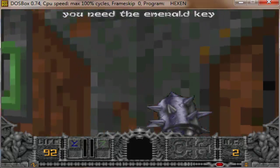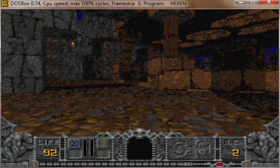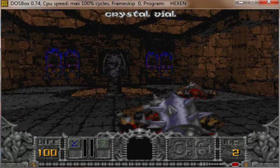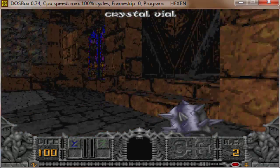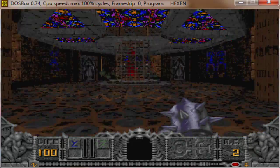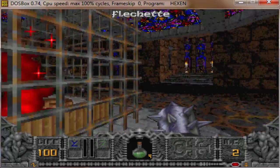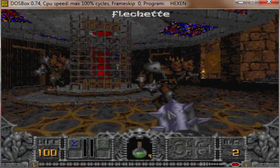Let's see if I can open this — no, I need the Emerald Key. Let me find that somehow. Right off the bat, I get attacked by these monsters, which are pretty intriguing — pretty frightening, at least for me. Flechettes! I can actually throw these, I think.